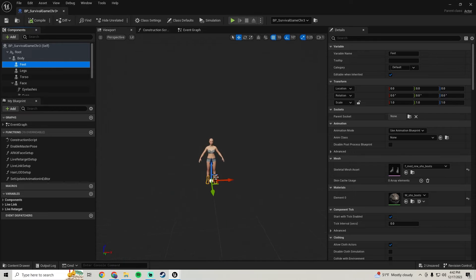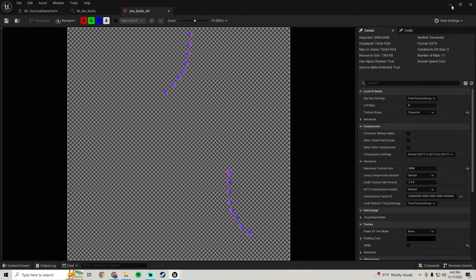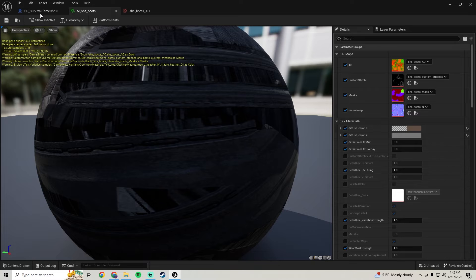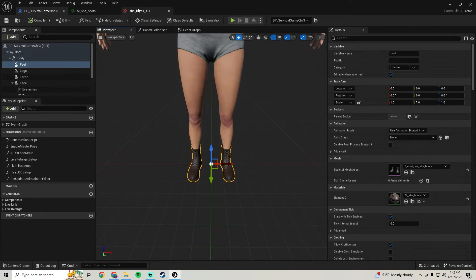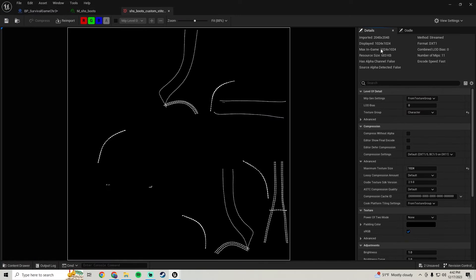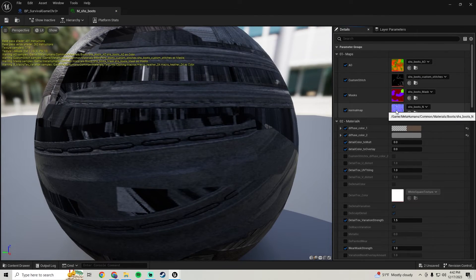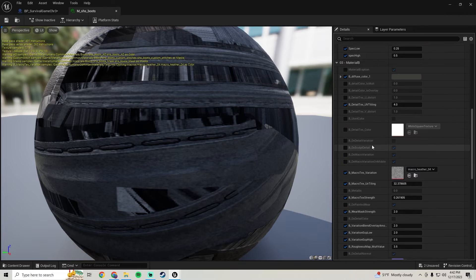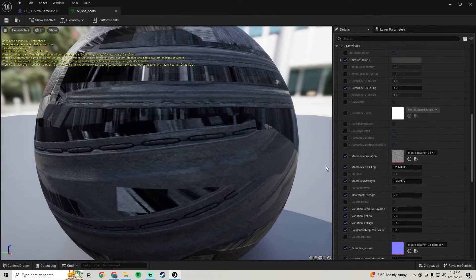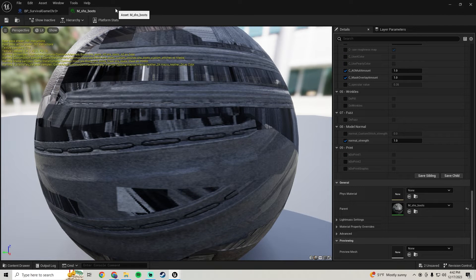Now we're going to go through the feet textures here. If you have the same shoes, a lot of these are shared - if you chose a different pair of shoes, these might be different, so we'll still go through them. For me they're all shared since I'm using the same shoes. But you'll want to bump the ambient occlusion down to 1K, bump the custom stitch down to 1K, the mask bump down to 1K. The normal map you can leave at 2K. Scroll down - the macro you can bump down to 1K, and the normal you can leave at 2K. Then close this one out.